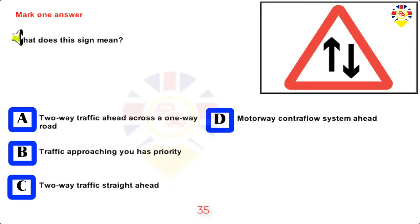Mark one answer. What does this sign mean? Two-way traffic ahead across a one-way road, traffic approaching you has priority, two-way traffic straight ahead, or motorway contraflow system ahead. Answer: Two-way traffic straight ahead.